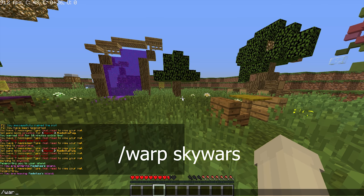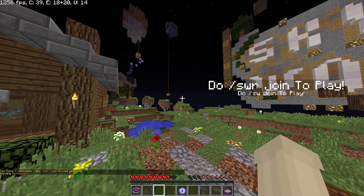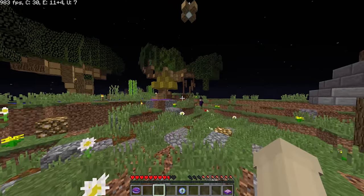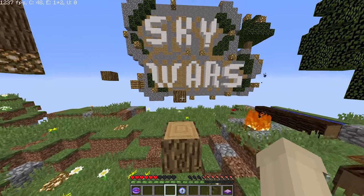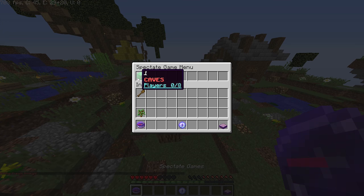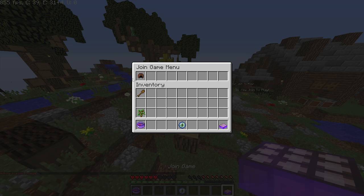The next thing I've added is warp skywars. This world is obviously skywars — it's a mini game. You come onto the lobby and one of our beautiful builders has built some parkour. If you just want to have a bit of fun while you wait for games to start, you can click this to spectate a game. There's a lobby where you can buy things that are still being sorted out, and you can join a game.